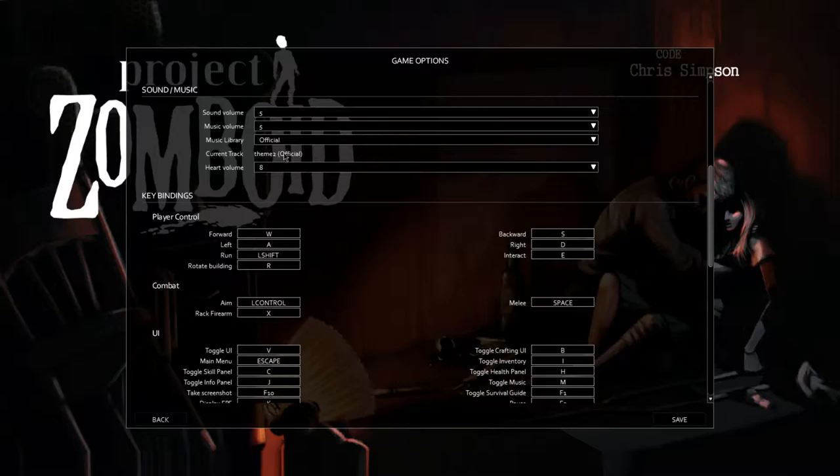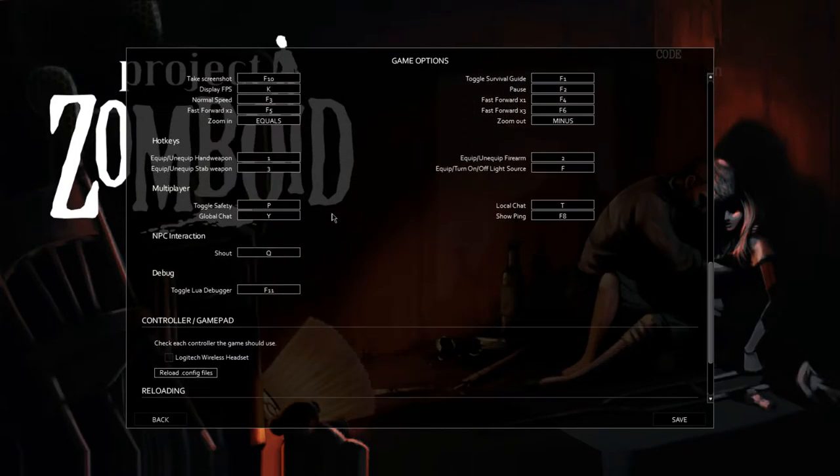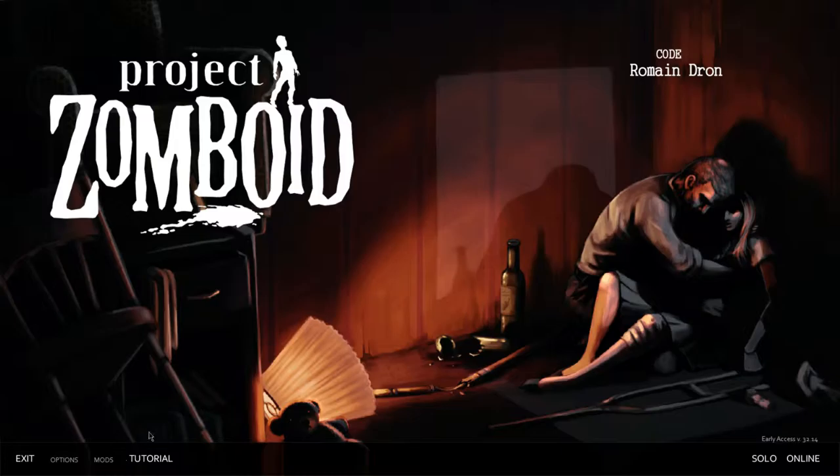It tells you what track is playing at the moment, which is kind of neat. Key bindings are kind of the same. Let's hit save on that. Let's give the tutorial a shot and see what happens, and then next episode we'll do the solo. So if you don't want to watch this one, then we'll go from there. Build 32 just came out on Monday.